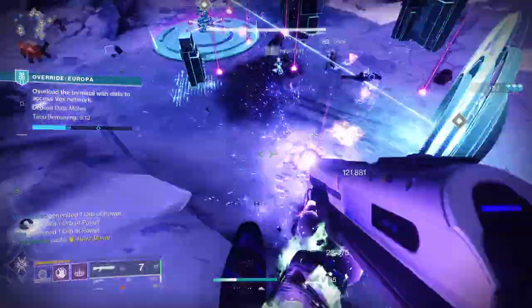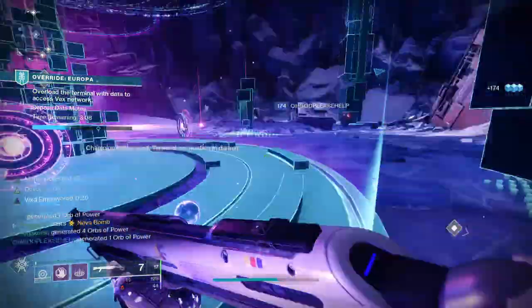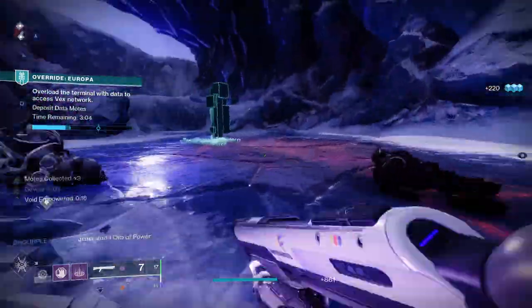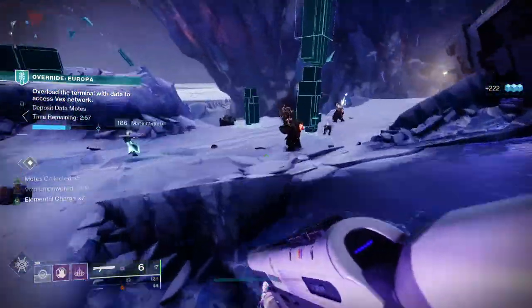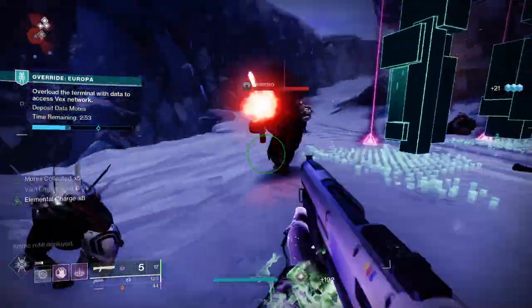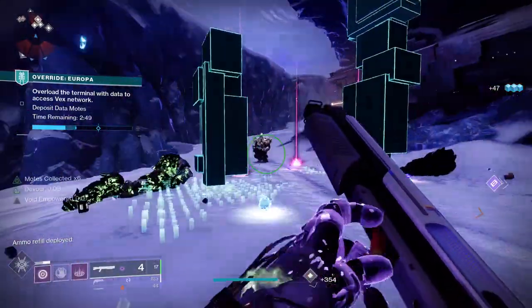To get the Dayside in Destiny 2, it's a random drop from activities and is in the world loot pool. It's part of the returning set of Future War Cult weapons originally introduced in the Curse of Osiris expansion, now back with updated perks. There's no surefire way to get it — it's down to luck — but you can get it from the end of strikes, Crucible matches, Gambit, and opening packages and engrams.